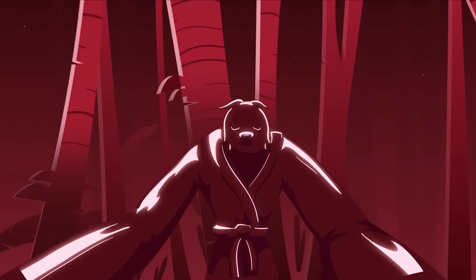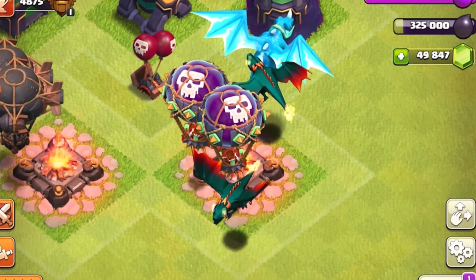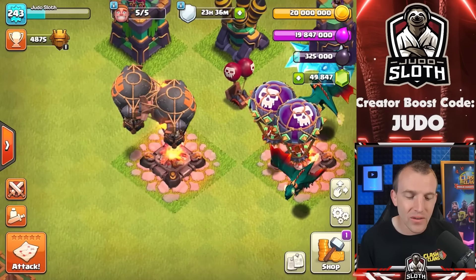This update is very much geared towards air attacks. In Sneak Peek 1 we told you about the new defensive levels which could defend air, as well as new levels for the Dragon, Balloon and E-Dragon. Yesterday we told you all about the new Rocket Balloon, and we have another new troop.